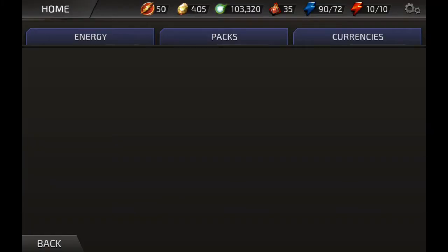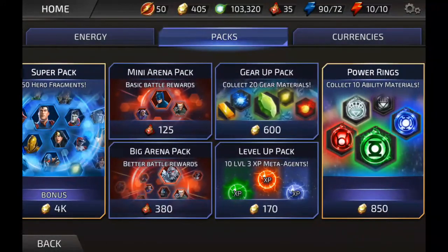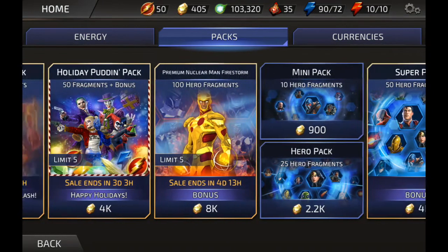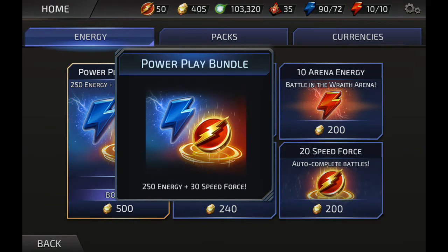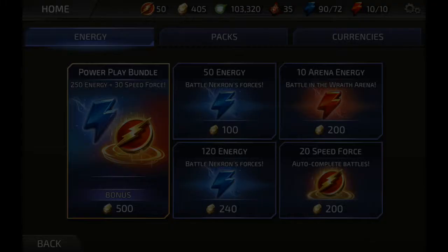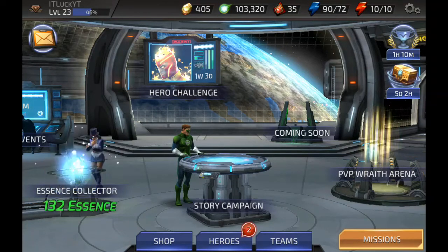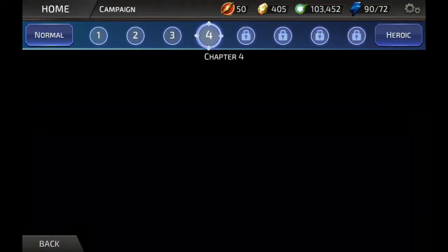So if you go into the shop and go all the way over here, you can probably get the level up pack — that's one thing you can do. But what I specifically want you to do is go to your energy and get the speed force. 20% of the speed force would cost 200 gems, or you can get the bonus one which gives you 250 energy and a 30% speed force boost. But I don't think doing that is worth it for 30 — I've done it twice, that's why I lost 1K gems. It isn't worth it.